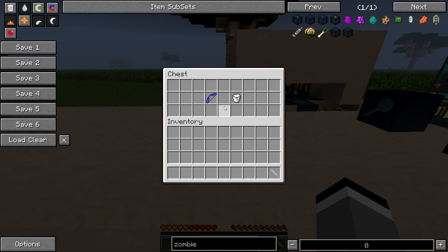The mod also adds an ability called Infinity, as I'm sure you're all familiar with. Once you give yourself that ability, this genetic bow will fire arrows like vanilla Infinity, except that you do not need an arrow in your inventory.